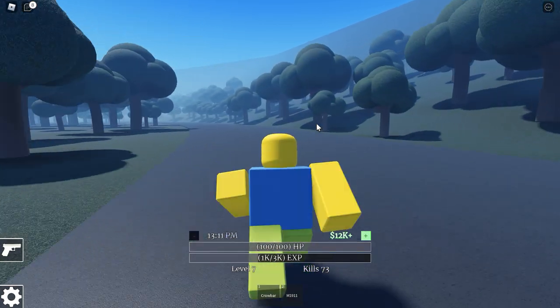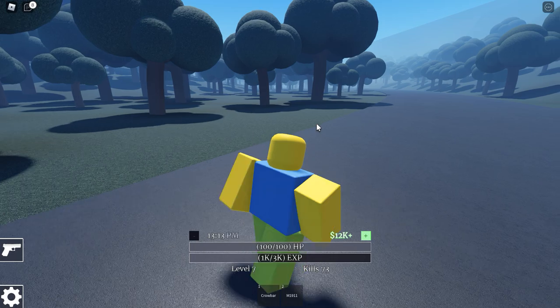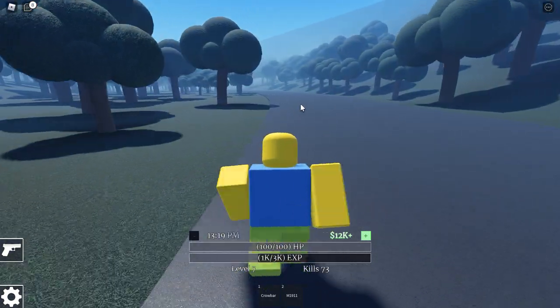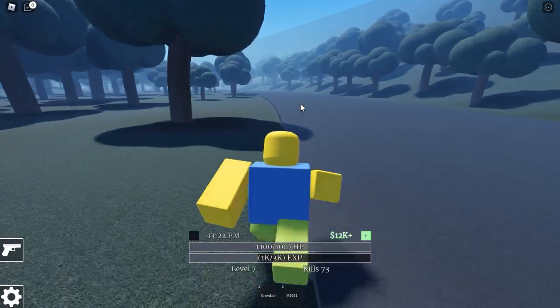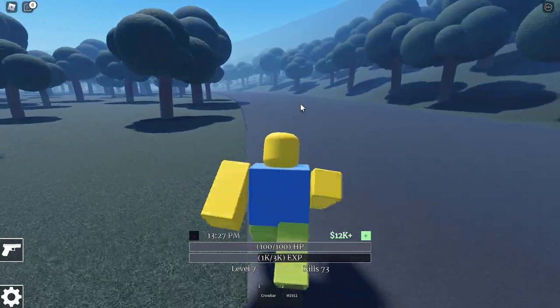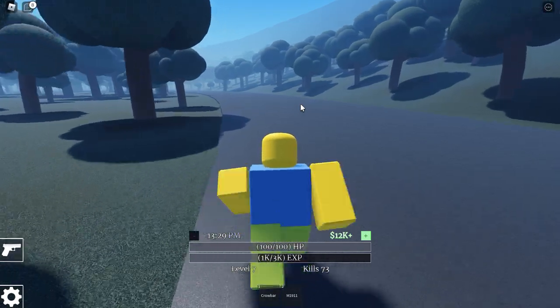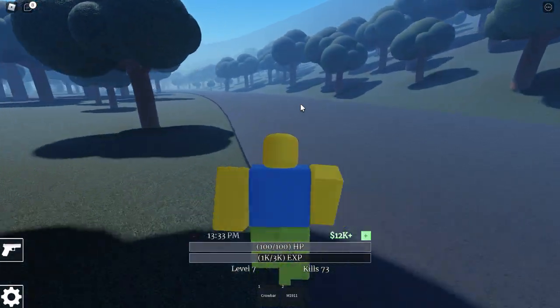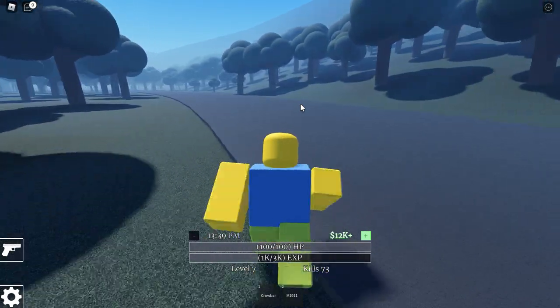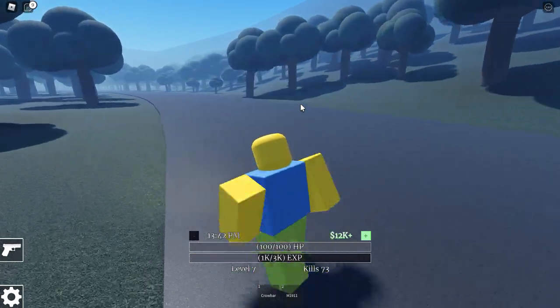We shouldn't encounter any enemies because I don't believe there are any spawns around here, which is all right because encountering enemies might increase our chance of dying, and we don't want that. We're going to come around this bend up here on the left and keep running. This might be harder to do if it's at nighttime because you can barely see anything, but you can use your flashlight at that point if you hit the F button on your keyboard.